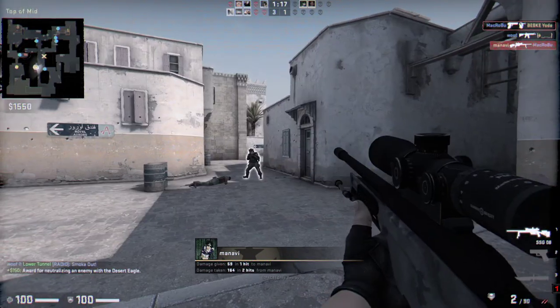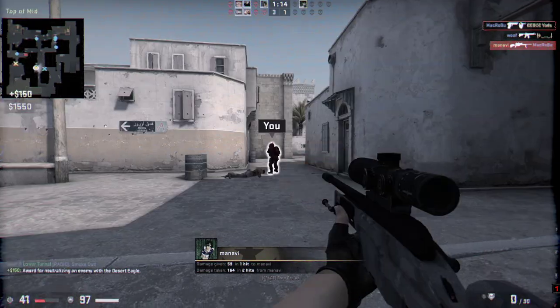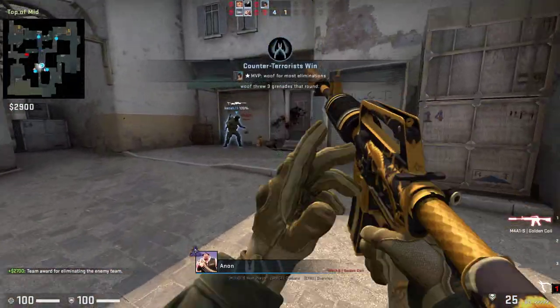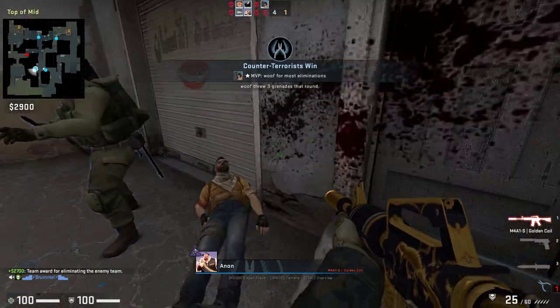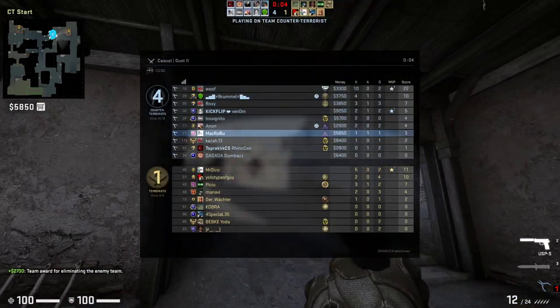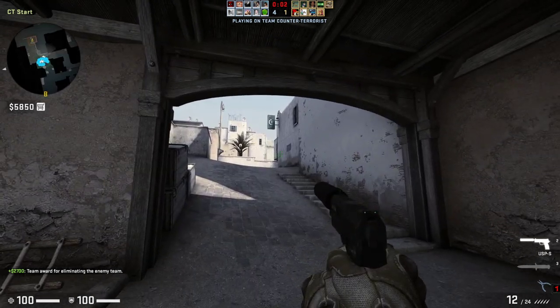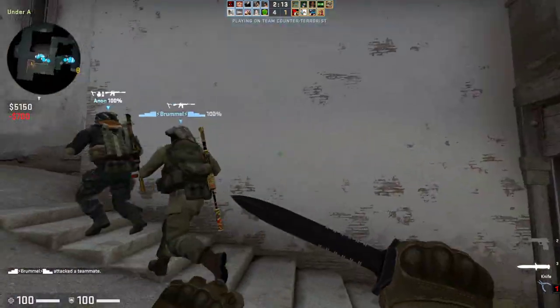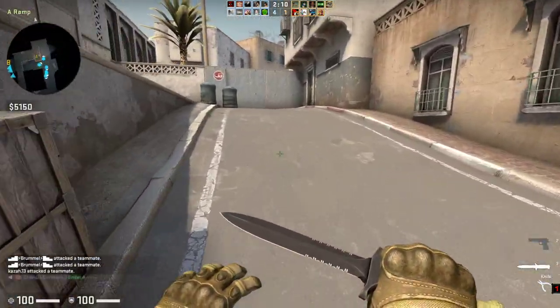So you've got the point: either you pre-fire spots where you think the enemy will be, or you camp, or if you have the opportunity you push. Now another way — and this is actually how I completed the mission — is to rush short.